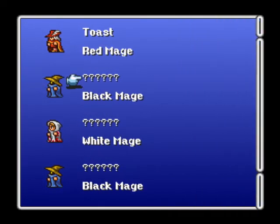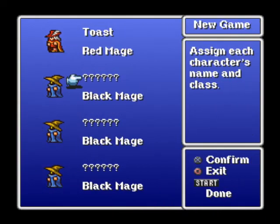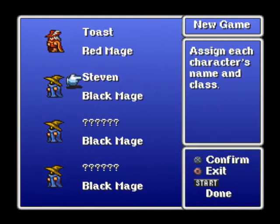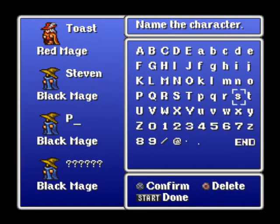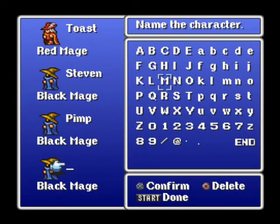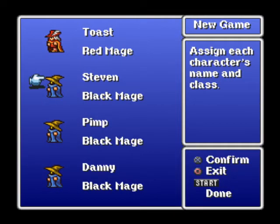I'm gonna make the three other guys Black Mages so they die easily. I'm gonna name them after my friends. This guy's gonna be named Steven — you know who you are if you're watching this, and I'm sorry. This guy's gonna be named Pimp, after my friend Penny L. — one of my good friends, and yeah, he's gonna die. This guy's name is Danny, named after my good friend on YouTube whose channel is Three-Faced Janus — he's doing a Fire Emblem Let's Play, so you should definitely check that out. I'll leave that in the description as well. The reason we're doing three Black Mages and one Red Mage is because we're gonna solo the entire game with a Red Mage and kill the other three Black Mages off.